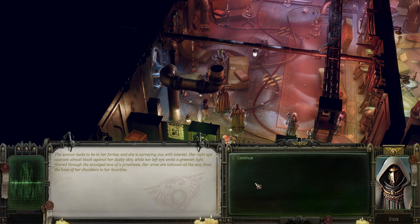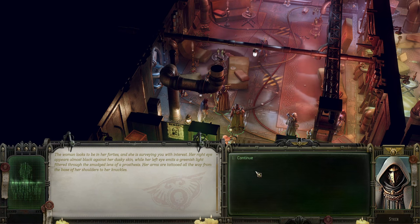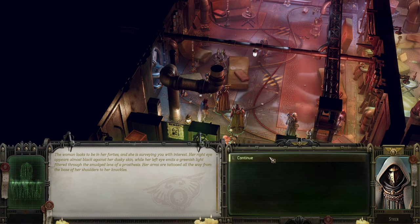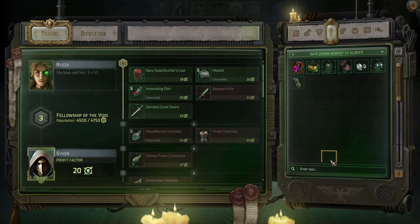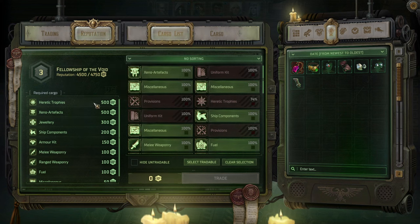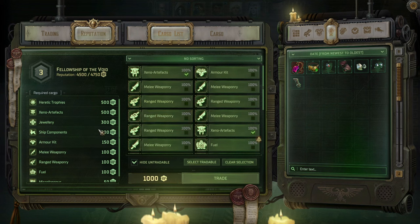RZA — looks like she's in her forties and she's serving you with interest. Her eye appears almost as black as her dusky skin while her left eye emits a greenish light filtered through the smudged lens of a prosthetic. Her arm is tattooed all the way from the base to the shoulder. Looking for someone specific? You're buying or selling? Let me see what you have to offer. Fellowship of the Void — you like heretic trophies, xeno artifacts, jewelry, ship compartments, and armor.